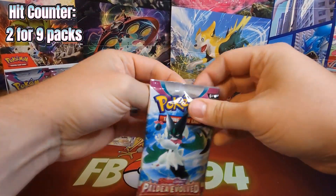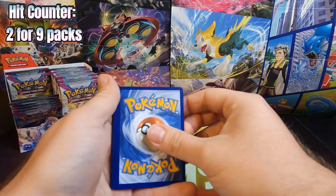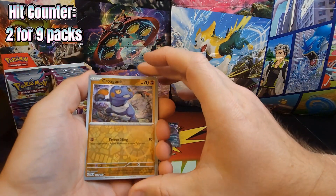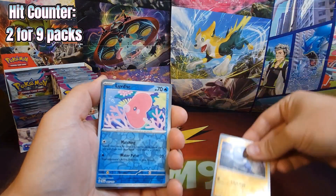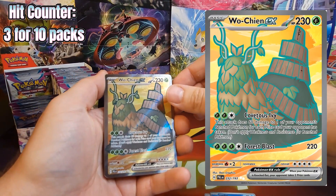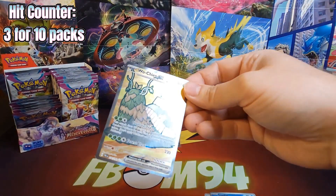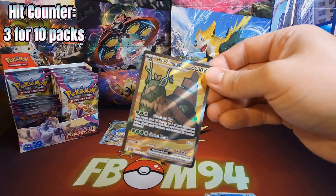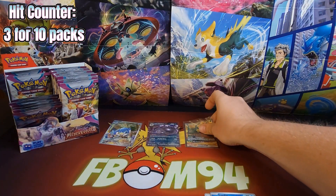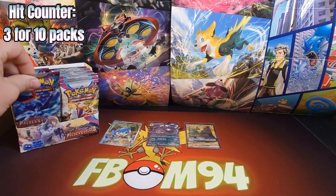Okay, we're halfway through the left side. Pack number ten. We got a Croagunk and a Luvdisc. And behind it, a Wo-Chien EX — an Ultra Rare. So our luck has started to change with back-to-back hits now. So far we have an Ultra Rare, a Double Rare, and then an Illustration Rare. Maybe we're starting to get warmed up now.